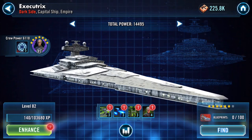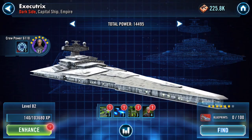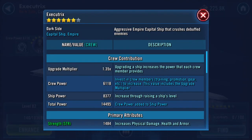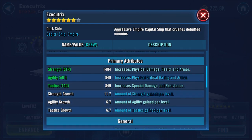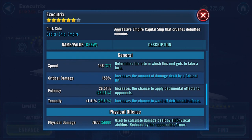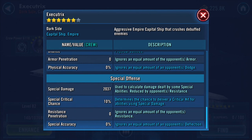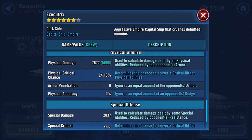I didn't even clock total power — well done me. But you can see his crew power has gone up to six thousand one hundred and eighteen. Strength, agility, and everything remain static. His speed has gone up by two, his potency and tenacity have increased by roughly a percent, and he's now well over seven thousand five hundred physical damage. Special damage from my recollection has remained the same.